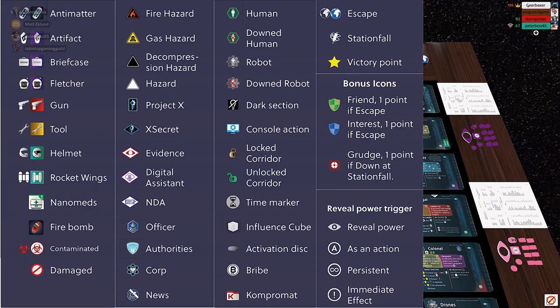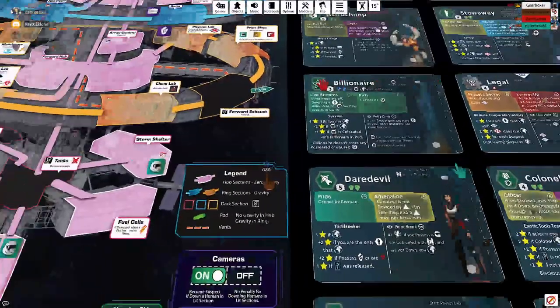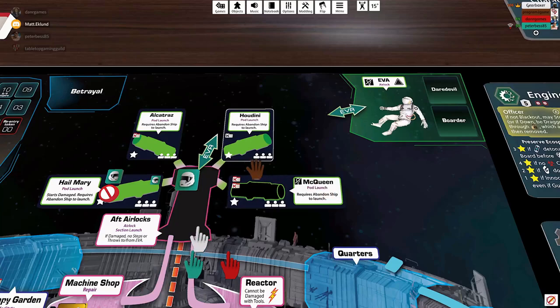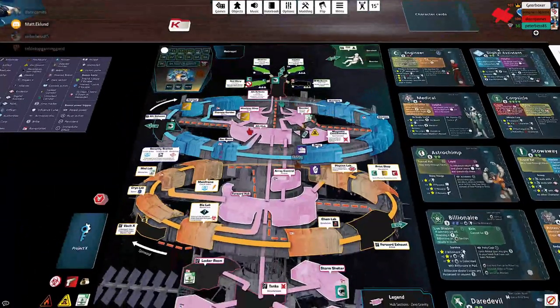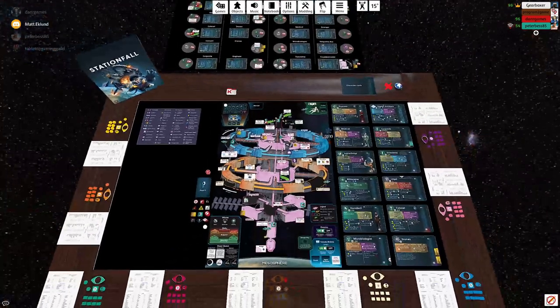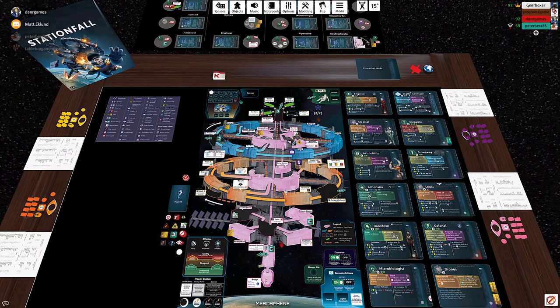Any character with a little earth symbol is going to try to survive, and they're generally going to be the humans. To escape, characters need to make their way to one of the escape pods at the top — the rear of the station — via the aft airlocks. You have to go through the hub; you can't go through the blue ring, which is as far from the rear hub as you can get. Once in a pod, you can do a pod launch action to escape. We'll move the little pod down to the mesosphere and those characters are pretty much out of the game, but they've survived.